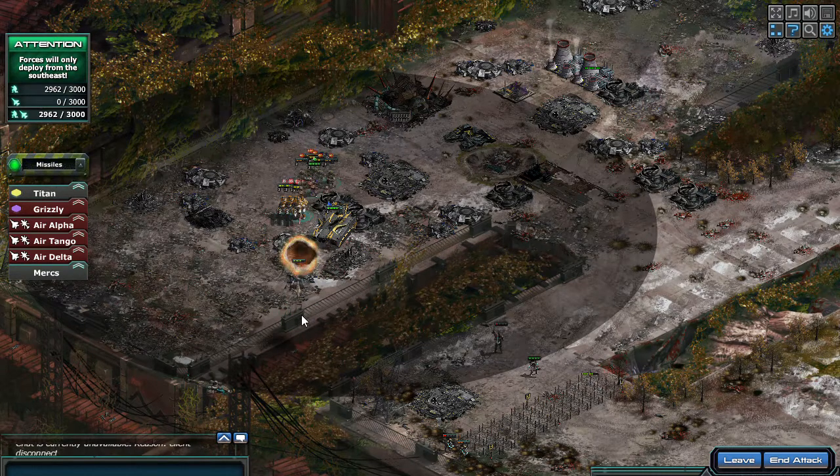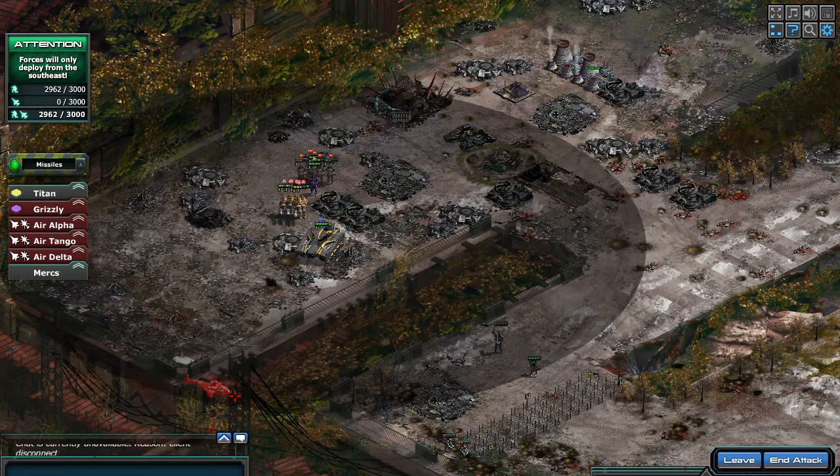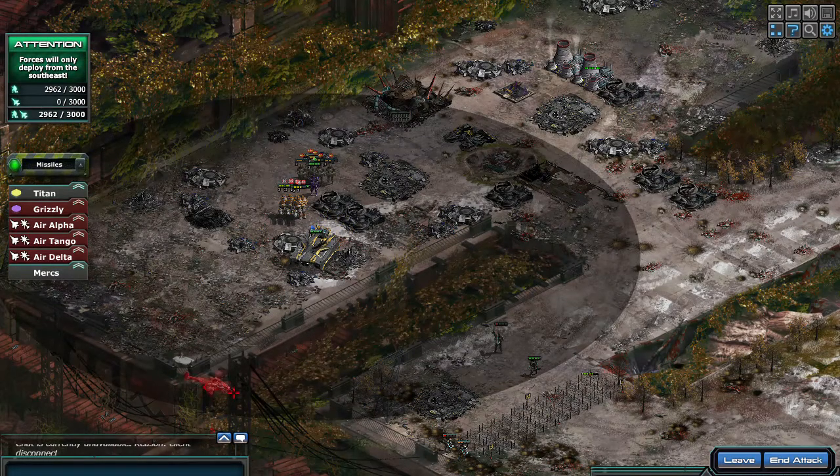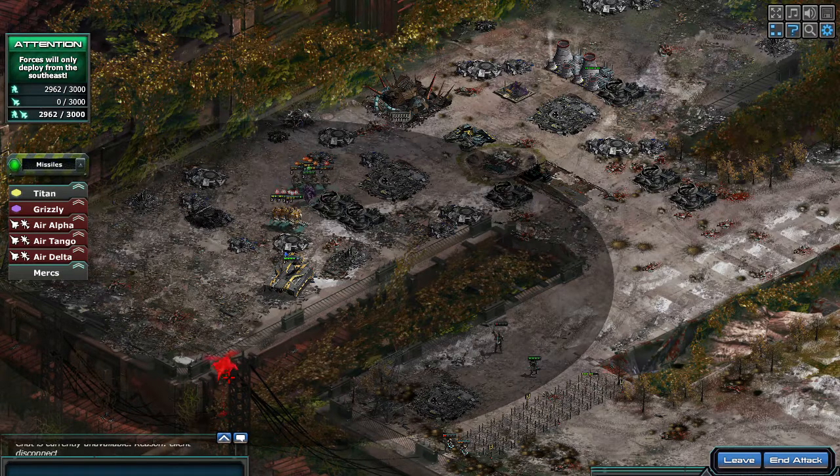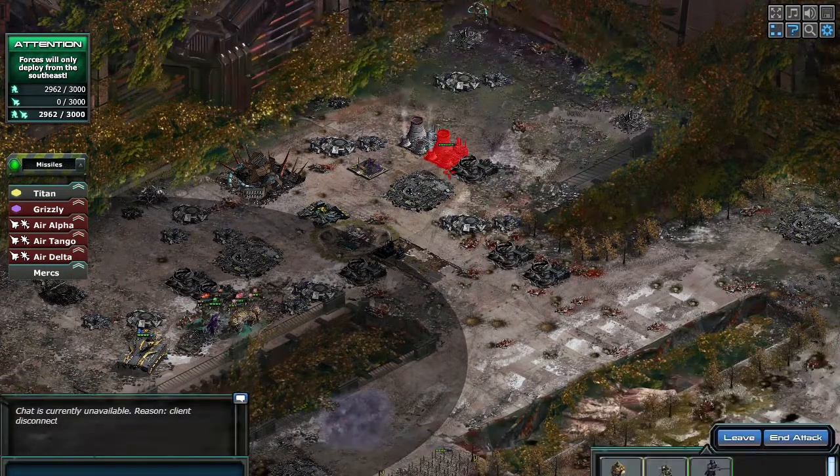Another thing I've noticed: if you're wondering whether your Dark Storm is inside a structure, when you hover it you can tell its position by the circle right underneath it. The more you bring it in, the more you can see that circle underneath when you're trying to aim. Now look at these two power plants.